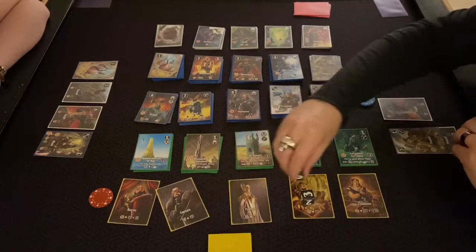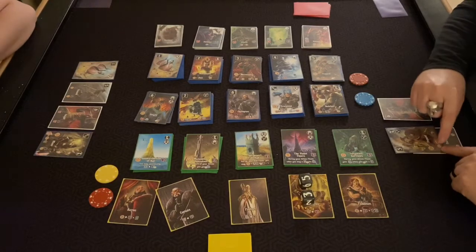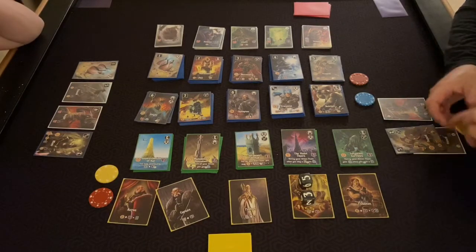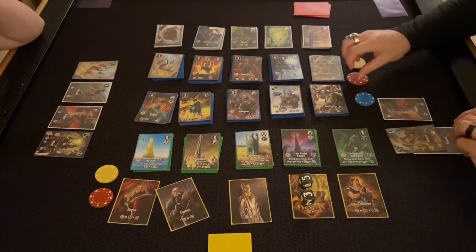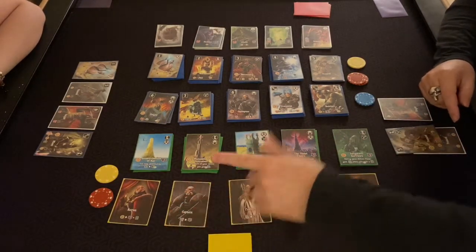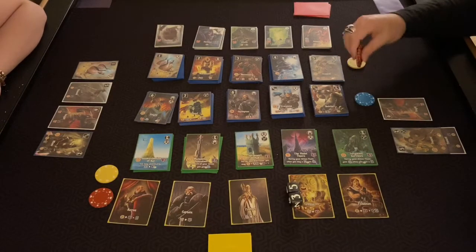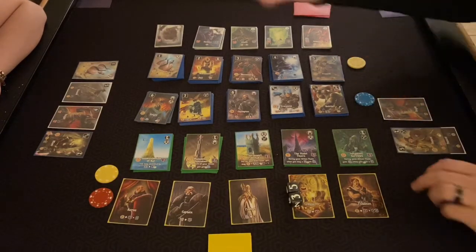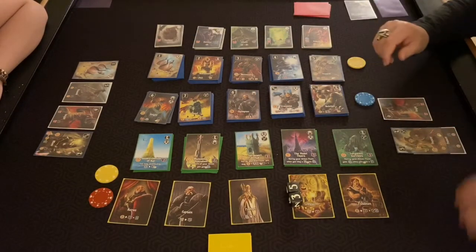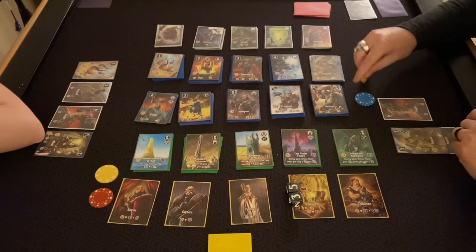On a roll of three, nothing for us. A five activates — since I have two peasants, my upgraded one gives me a fight or a gold. I take a gold and a fight. On the eight, Danny gets a gold. Then eight comes up — I fight the skeleton which has victory points and gives me a bonus gold. That's all monsters do: give an immediate bonus and then points at the end.